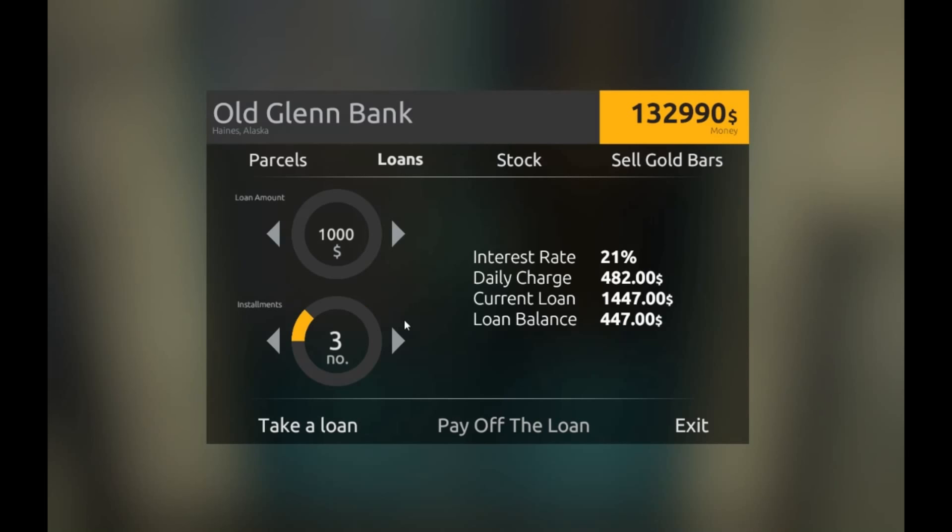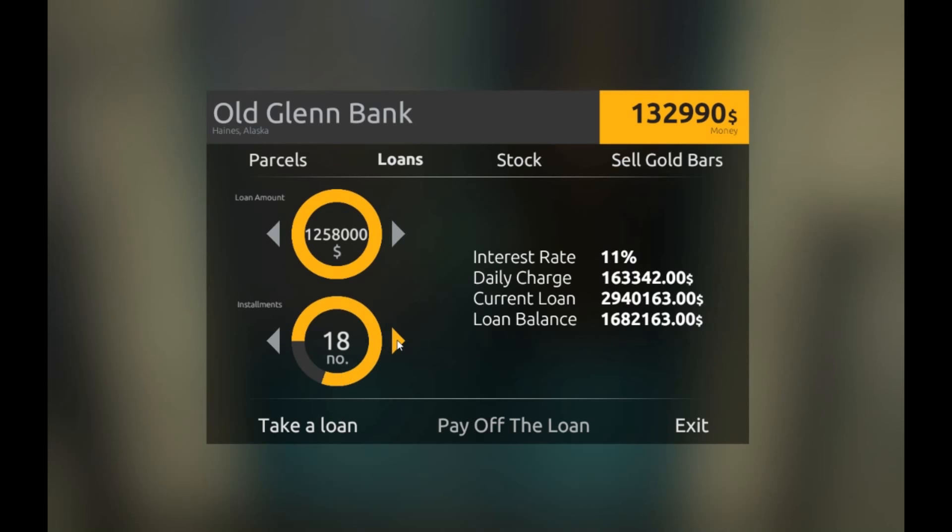Now about the loans. We can take up to one million and almost two hundred fifty-eight thousand dollars. The main change here is the loan duration - now you have only a 24-day option, whereas previously it was nearly 60 days at about two or three percent interest. That's the main improvement - you only have one option of 24 days. Pay attention to those numbers, because now you can lose the game in Gold Rush the Game. It's something new.